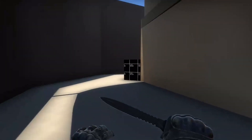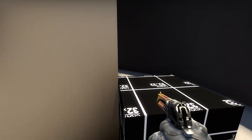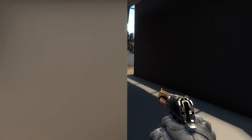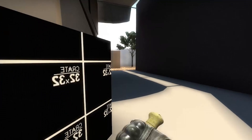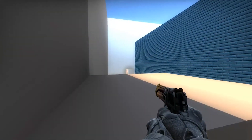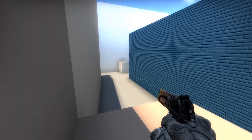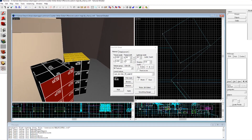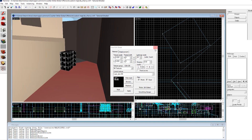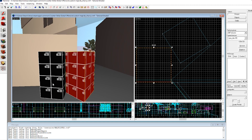I added some more crates around the map so players had a bit more options during gunfights. As of now I pretty much just have some dev textures on it — I can always come back and retexture it later. I've definitely stressed this a lot but functionality is the most important thing when starting your map, way above the importance of detail. Players will always be okay with developer textures, so don't be afraid to use them to begin with.